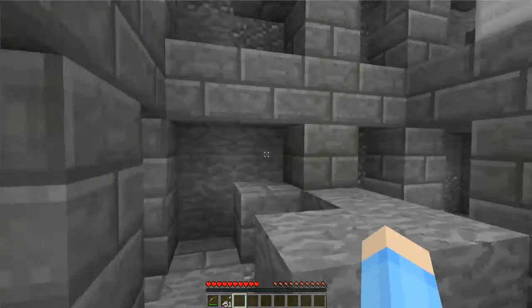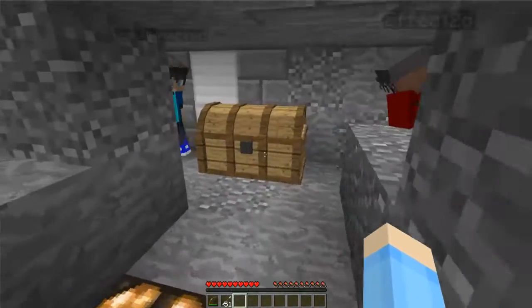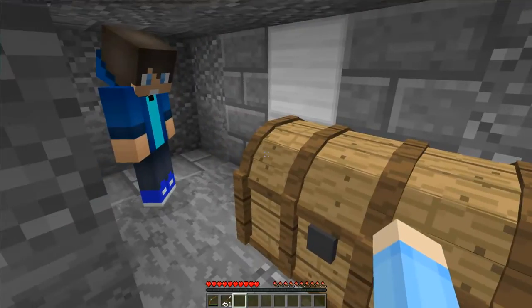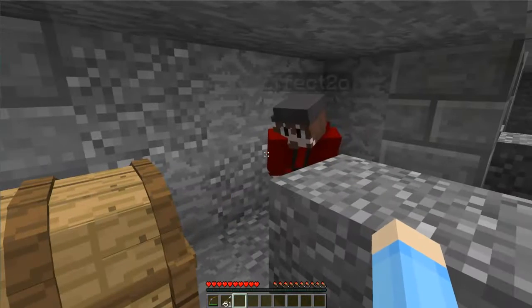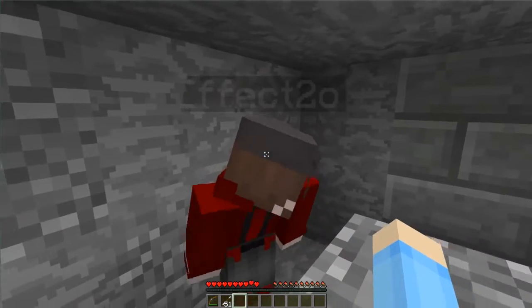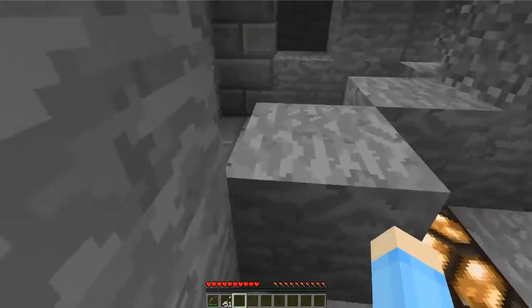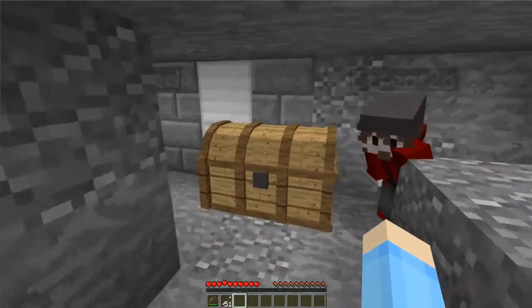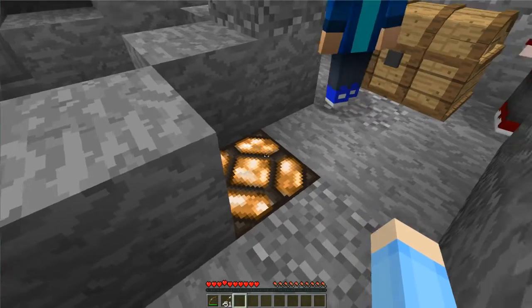There's a chest! Whoa! That's a cool chest! I can't see! Oh! It's awesome! Did you open it? Whoa! Magma block! Can be placed on a red stone lamp. That's what you got! You got lava! Oh yes! Can we go swimming in lava? No.